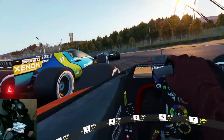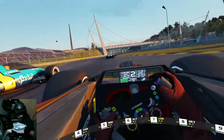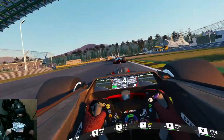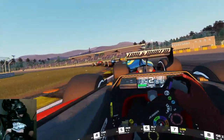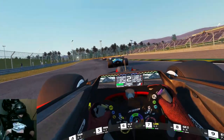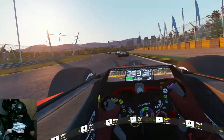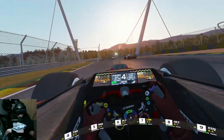Down the front straight for one more time. Open DRS, see if I can do something. Right now I'm going to be P-7 — I'll take it. Looks like I gained a little time, but I'm going to lose it through here because I get scared. Alright, didn't lose that much — I didn't lose as much as I was thinking I would.